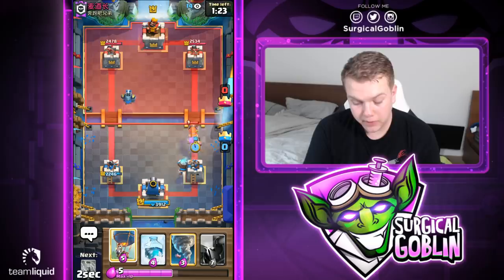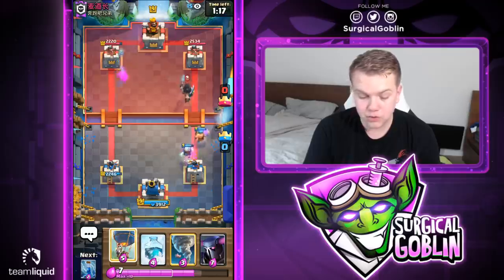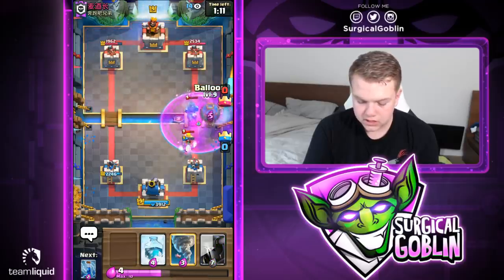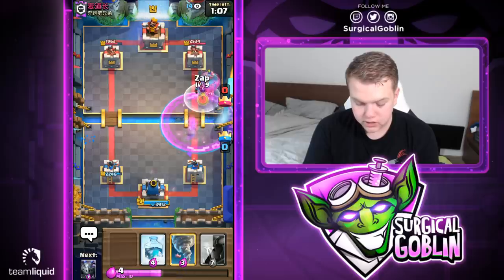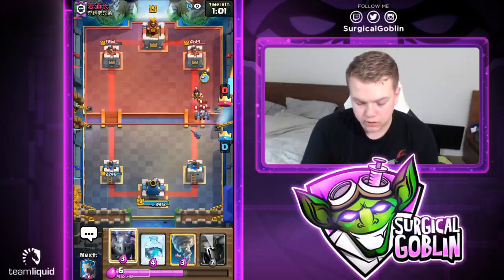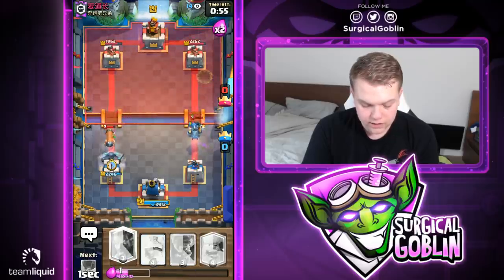He goes with dark prince a little bit late — mega minion gets two hits on the left side tower. He also goes with barb barrel. Let's go with a balloon into the rage. He will have minions — with the zap and rage that forced out another response and he used his electro wizard too. Even without getting a connection, I think it was worth it. Let's go with PEKKA to stop the veteran in time.